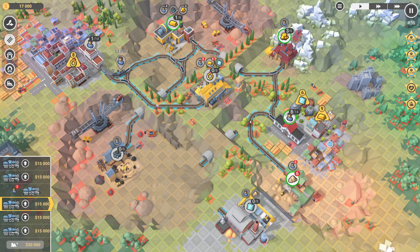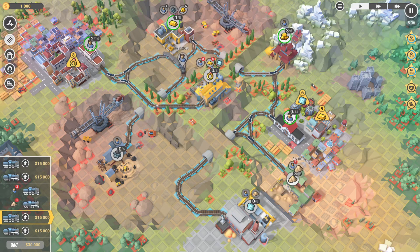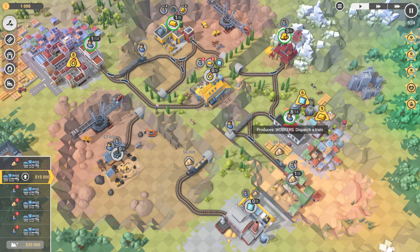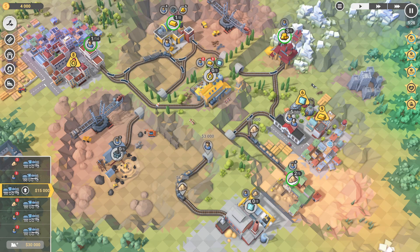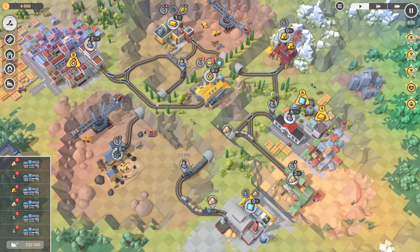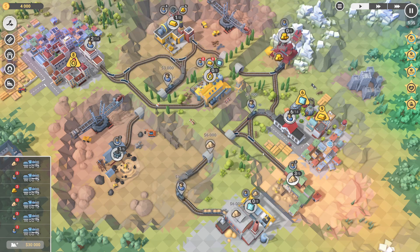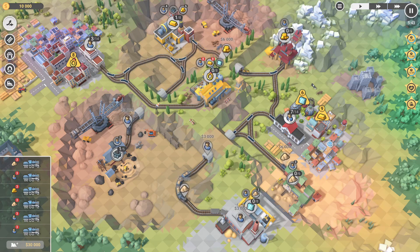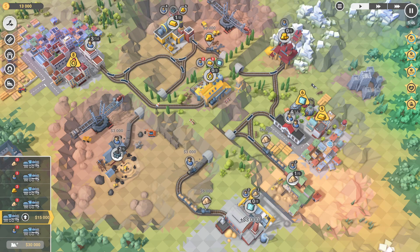Let's just connect this in just like so. Up here we're going to run this around, connect this and run it up to here. We now need to send three sand and three passenger trains, but you want to stagger them. That's two trains down to the coal, another sand, another worker. Let's send another gold into here and that will be all the gold that we need. We're going to send another worker. As the train goes in we're going to send another worker.